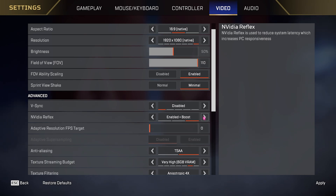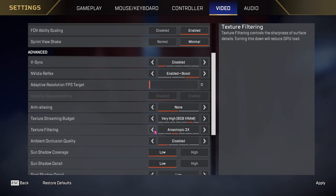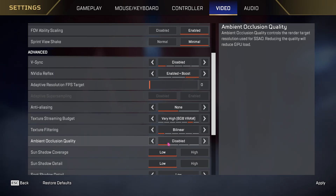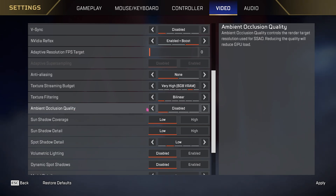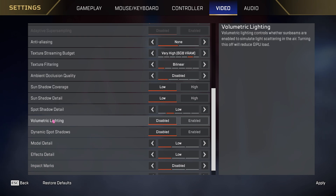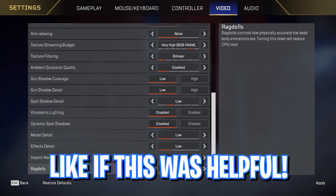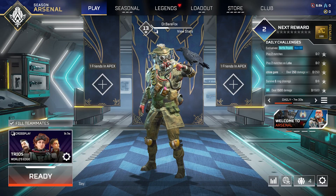For Nvidia Reflex, go with Enabled or Enabled Plus Boost — check which works best for you. For Anti-Aliasing go with None. Texture Streaming Budget set to Low or Very Low. Texture Filtering set to Bilinear. Ambient Occlusion should always be disabled — it's a drastic FPS consumer. Sun Shadows and Volumetric Lighting should also be disabled. For Dynamic Spot Shadows keep it Low. Model Detail, Effect Detail set to Low; Impact Marks disabled; and Ragdolls set to Low. Click Apply and you're ready to play.